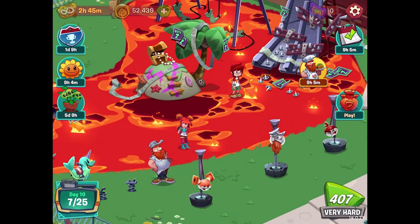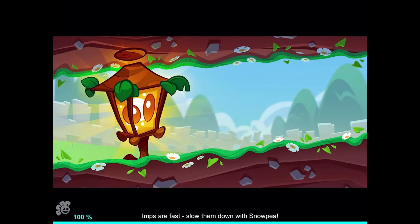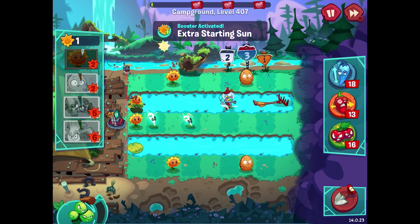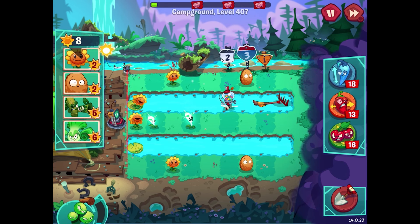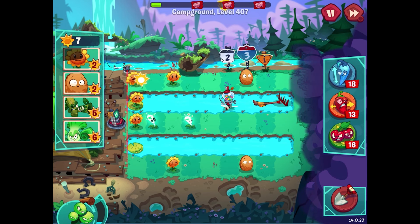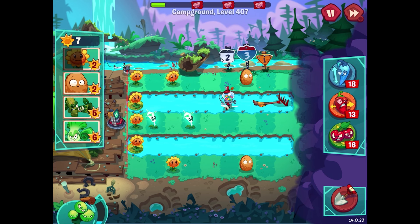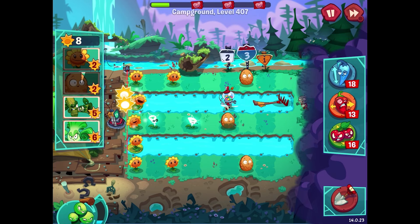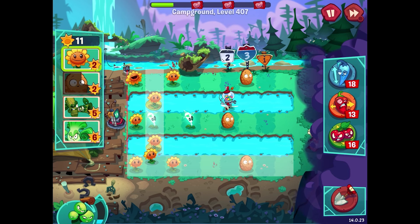So I guess we're building some gangplanks — which means taking on level 407, a very hard level. I don't think I need power-ups here. The current is moving from left to right, and we get some free sunflowers and free lightning reeds, though we can't place our own lightning reeds so we have to be careful. Getting some Bonk Choys out and making sure they're protected seems like a good combo. The water lanes are going to be the scariest part, so I'll try to be prepared. A walnut right here would be good.